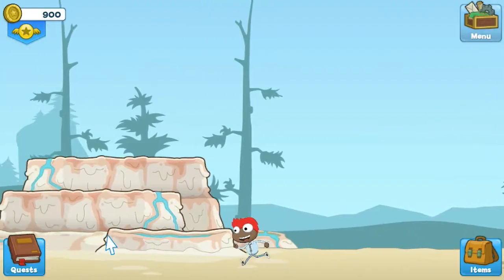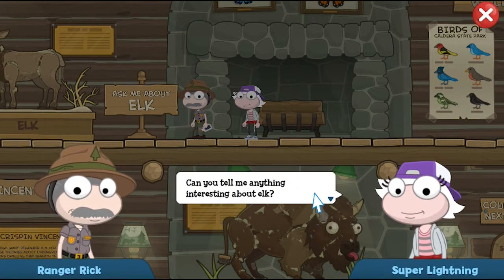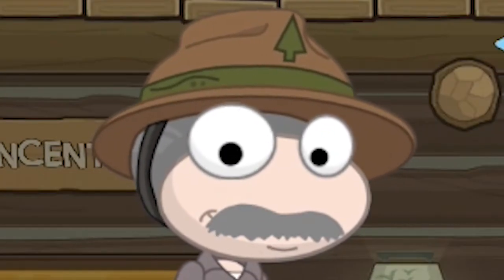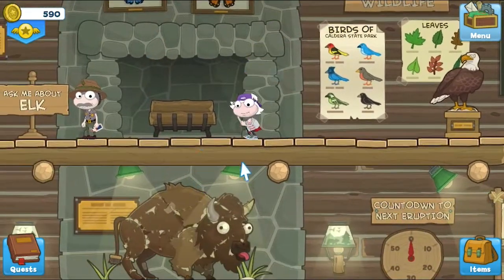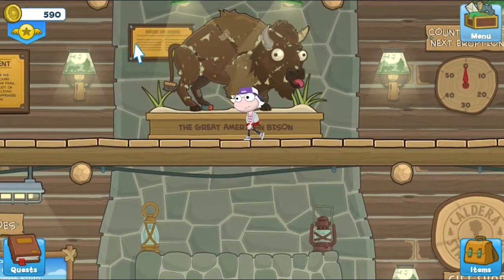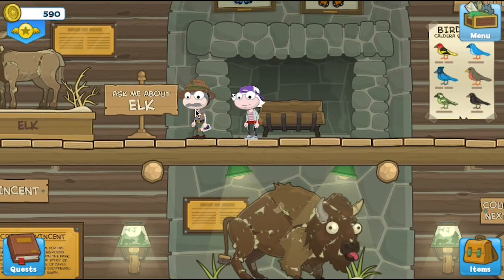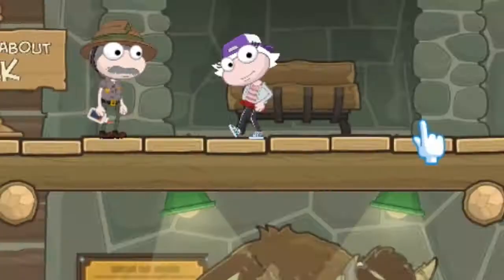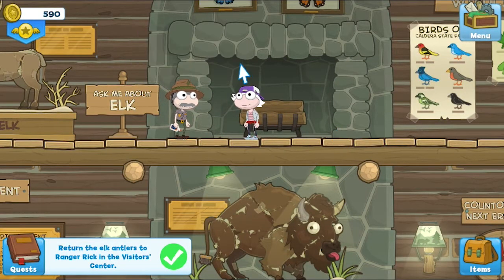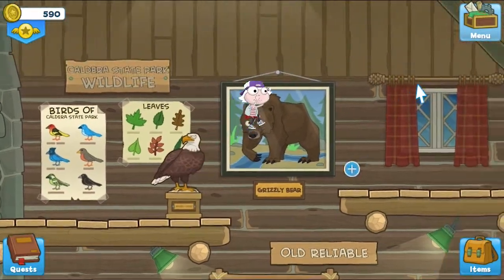Ranger Rick. If you make it out to Crisis Caverns in your travels, be a good tourist and introduce yourself to Ranger Rick. He hangs out in the visitor's center and wears a pretty cool hat with a tree on it. Also, check out that stash! He's pretty attached to his bottle of glue — see what I did there? — and probably uses it to fix stuff around the lodge, like that stuffed great American bison who looks like he needs a little TLC. Ranger Rick is pretty bummed out when you first meet him, but you can get on his good side by locating his missing elk antlers. He'll even give you your very own Junior Ranger badge. Hot dog! You're a bonafide professional now.